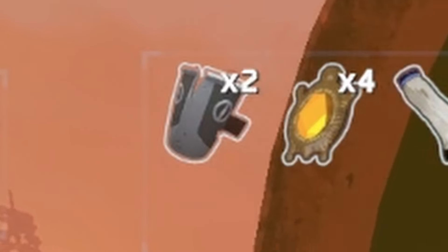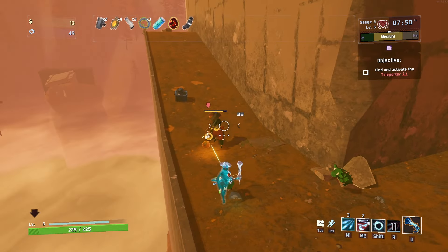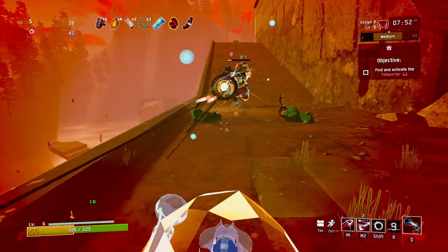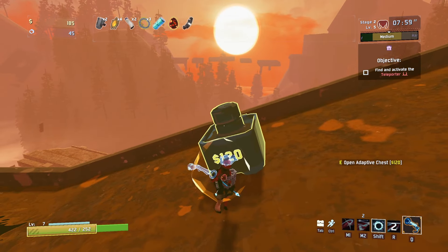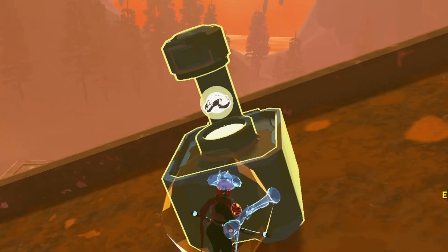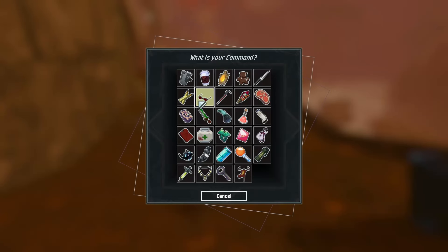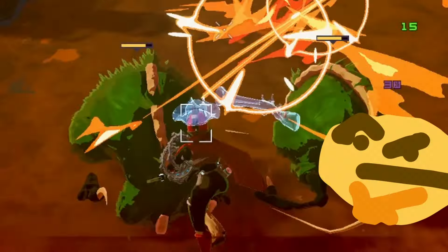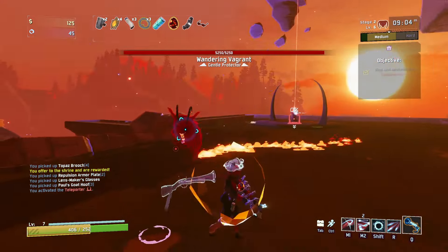Maybe one more armor is all we need as well. So now we've got two of those and a lot of brooches giving us a shield. Can't even touch me at all — this thing's really good. An Adaptive Chest — we're just going to choose it at the right time. We only got a common, so we'll take some extra crit chance from Lensmaker's Glasses. Since we've got another Trophy Hunter's Tricon, we're just going to spawn the boss straight away.